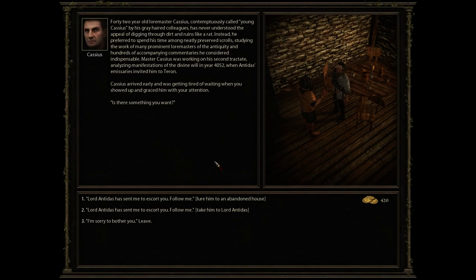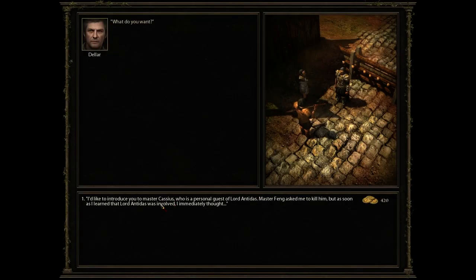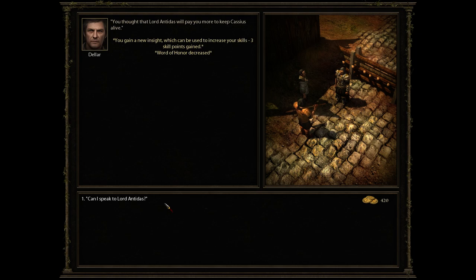Let's talk to Cassius — 42-year-old Loremaster Cassius, contemptuously called Young Cassius by his gray-haired colleagues, has never understood the appeal of digging through dirt and ruins like a rat. Instead, he preferred to spend his time among neatly preserved scrolls, studying the works of prominent Loremasters of Antiquity. Lord Antidus has sent me to escort you — follow me. Master Fang asked me to kill him, but as soon as I learned that Lord Antidus was involved, I immediately thought that Lord Antidus will pay you more to keep Cassius alive. Can I speak with Lord Antidus?